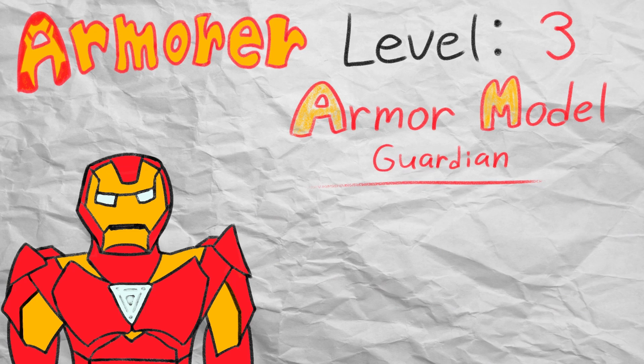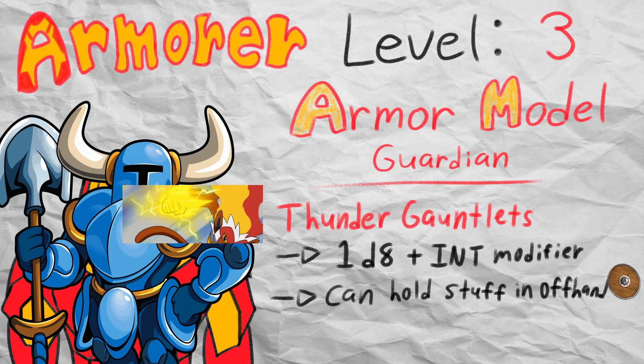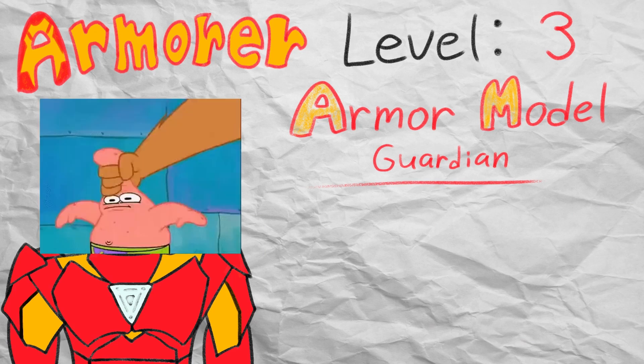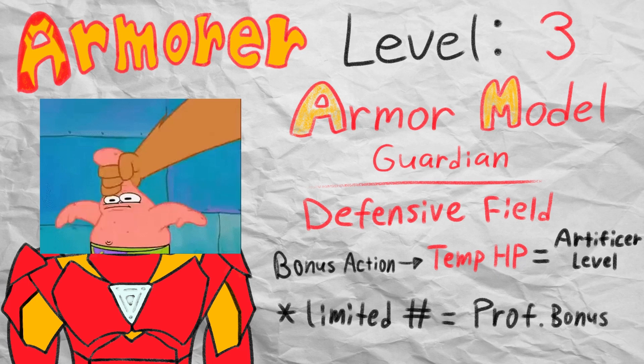Starting with the guardian model — as the name suggests, this is the armor type you pick if you want to be the classic party tank. The guardian armor gives you thunder gauntlets on each hand that deal 1d8 thunder damage plus your intelligence modifier. The thunder gauntlets revert back to being regular hands when you are holding something in them, like a shield. Not only that, but it debuffs the enemy that you hit, giving them disadvantage on attack rolls against anyone that is not you until the start of your next turn — like a mini taunt ability. The guardian armor also conveniently has a built-in defensive field that costs your bonus action to deploy, giving you temporary hit points equal to your levels in the artificer class. You can only use the defensive field a number of times equal to your proficiency bonus, and then recharge them all on a long rest.